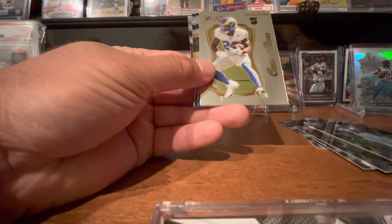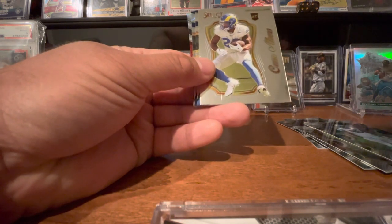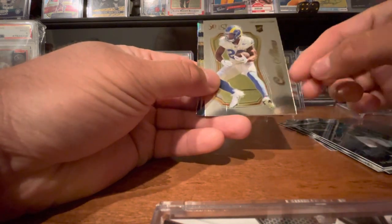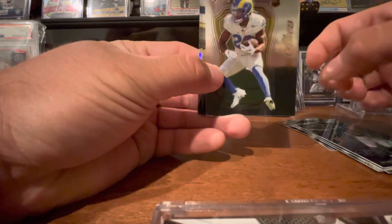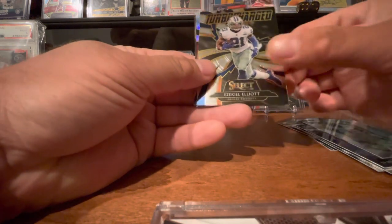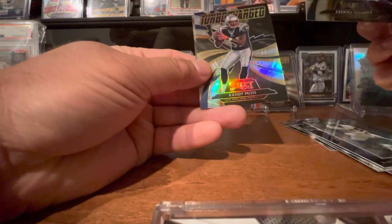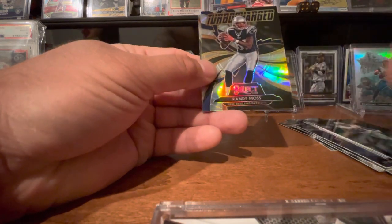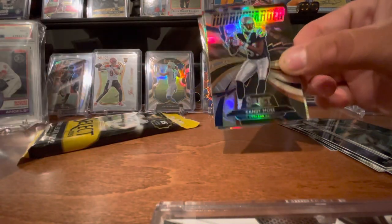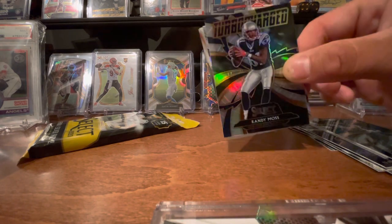So we've got an Ed Reed — it's a pretty cool-looking card there, not a rookie, but I do want to sleeve this one. I've got a Cam Akers with a little scratch or something right here. Zeke — Zeke Elliott. Oh, there's a silver turbocharged behind it. I really like that card — I'm a Randy Moss fan and I like that card. Patriots uniform; I'd rather have it in the Vikings, but the silver is pretty dope.